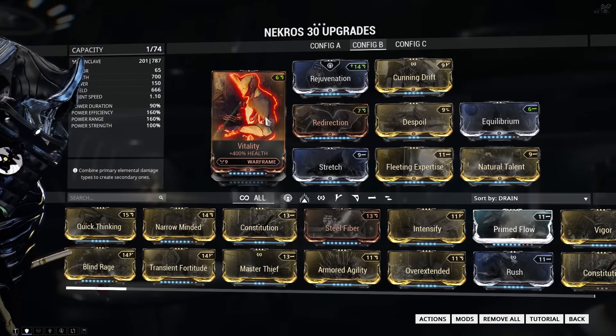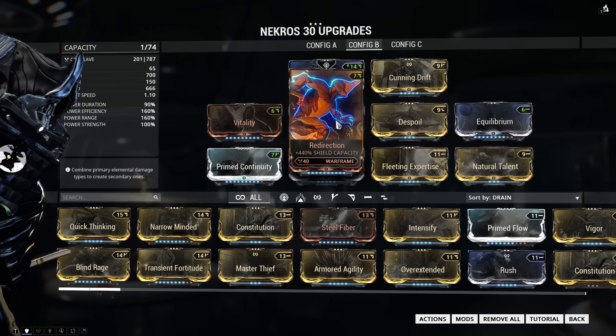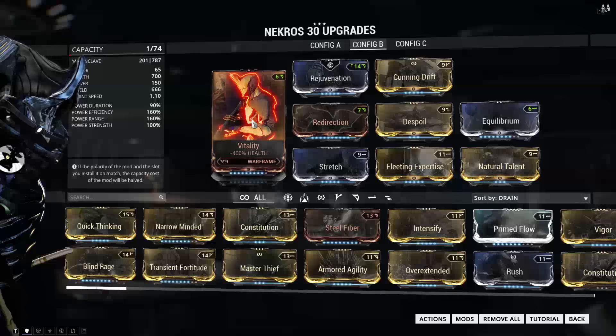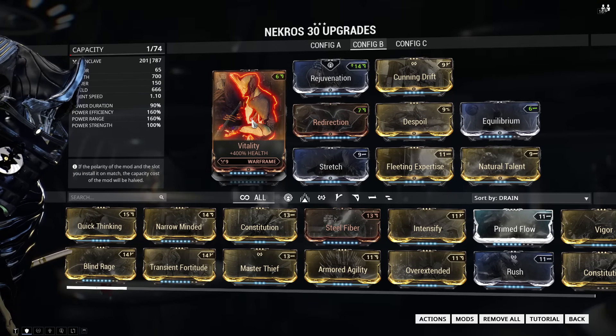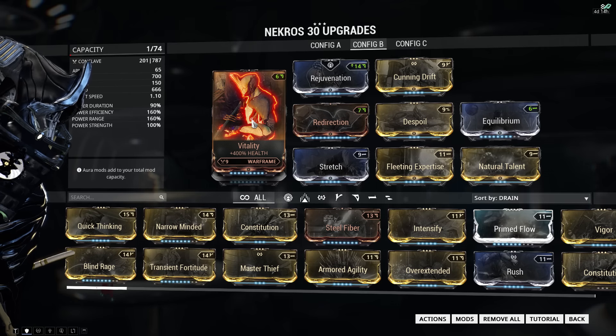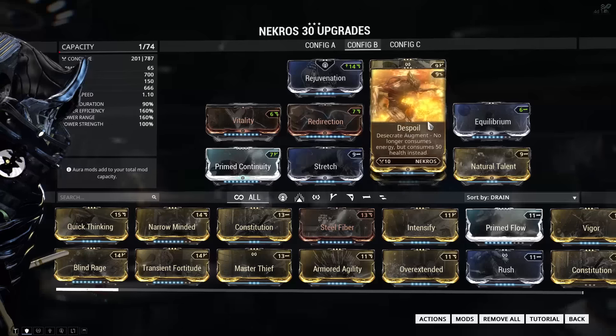For my defensive mods I'm using vitality and redirection. Redirection is obviously really good because shields are awesome — they regenerate by themselves so they're a great defensive choice. Vitality is here to give us more of a buffer for despoil desecrating and to give us more survivability.